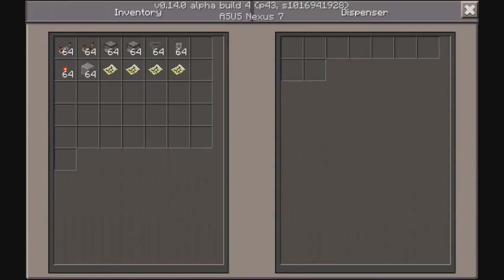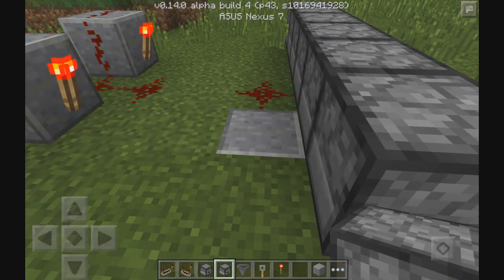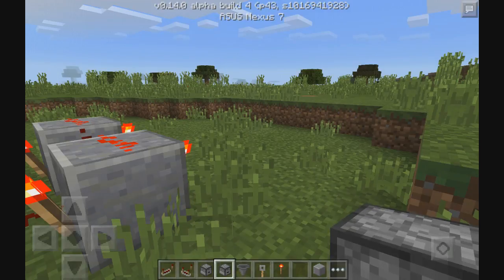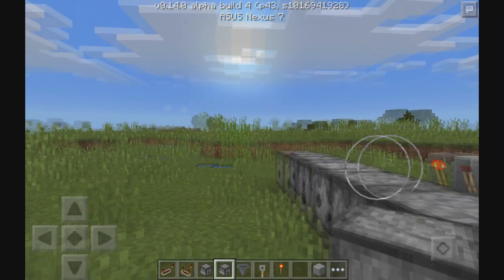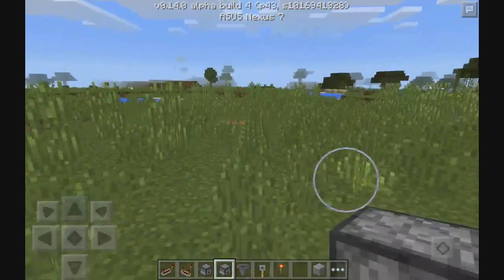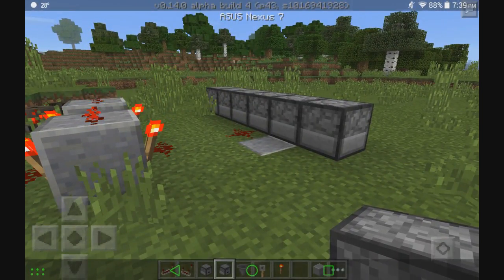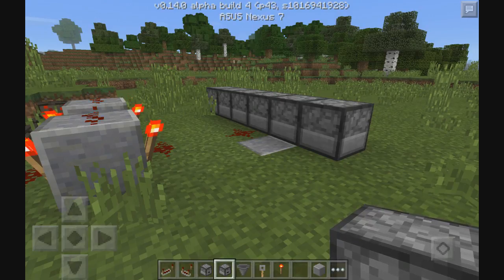On to the build 5 bug fixes: hoppers now work again — I didn't even realize they didn't; it's not possible to remove items from item frames in survival without breaking them; entering boats doesn't place another boat anymore; destroying a boat doesn't destroy boats behind it either; fixed mini sprites being visible in front of third person; fixed black artifacts in flat worlds; client's position is now saved correctly when they log out; rails cannot properly be laid in adjacent parallel lines on the east-west axis; minecarts now push each other consistently; and TNT doesn't appear incorrectly on clients anymore.